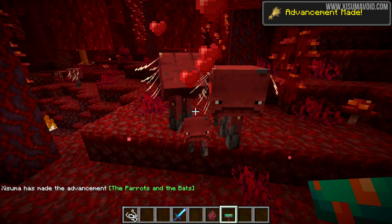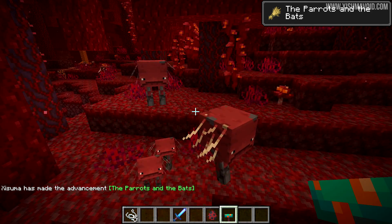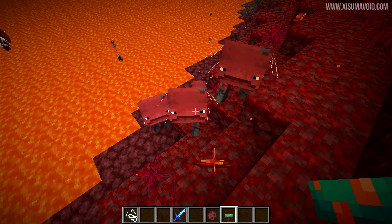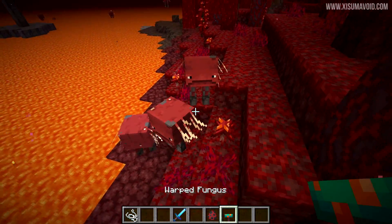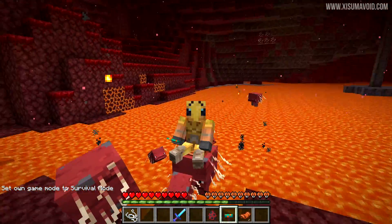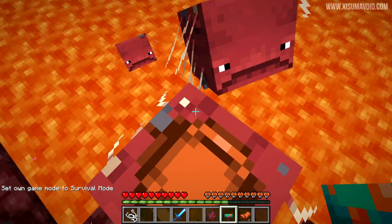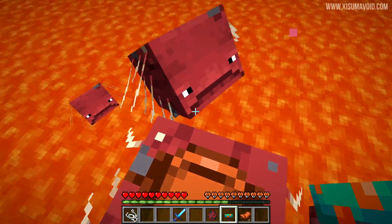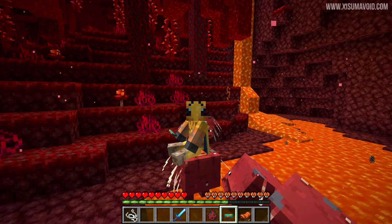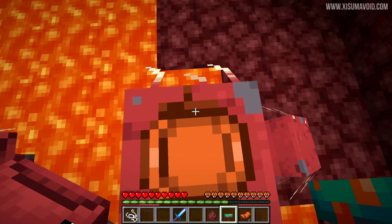You can use warped fungus to breed striders together, and when successful you actually get the advancement for it — which is something they always seem to forget when adding a new mob, but this time they've actually done it. You'll also notice they are attracted to warped fungus, so you can use it to lure them in a direction. Unfortunately, riding the strider isn't like a lava boat — pressing forward, back, left, right doesn't move you anywhere, and the warped fungus doesn't help navigate either.